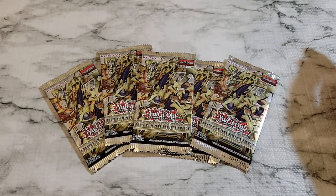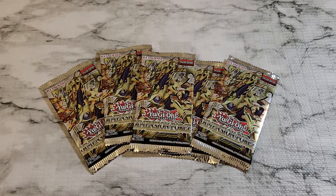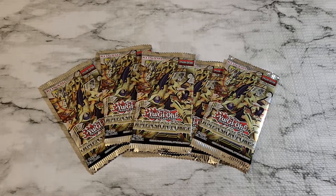Hey everyone, welcome back to the channel. Today we've got a couple packs of Dimension Force from the OTS store sneak peek. We'll bust into them and take a look — a couple good cards in the set. A lot of people were opening them in person and nobody pulled anything good, so hopefully that bodes well for us. We might get one of the good secret rares; hopefully we get that starlight rare Ghost Belle and Haunted Mansion.